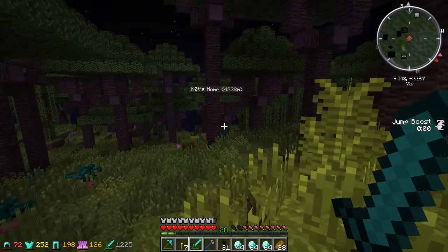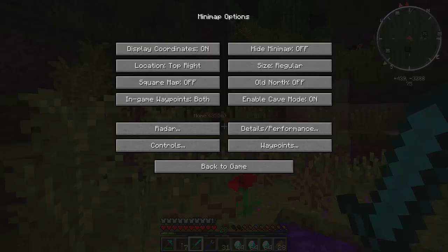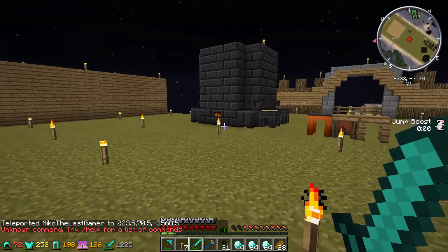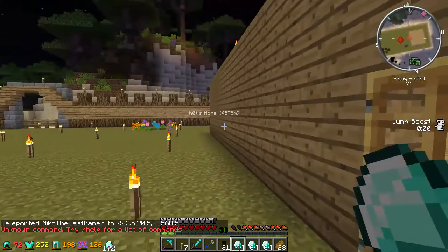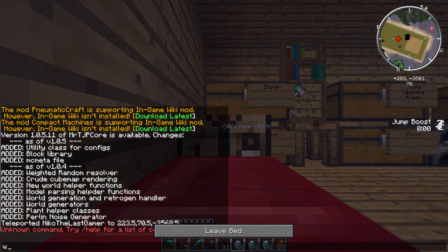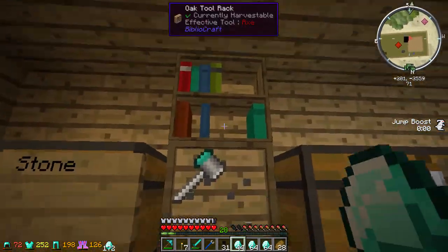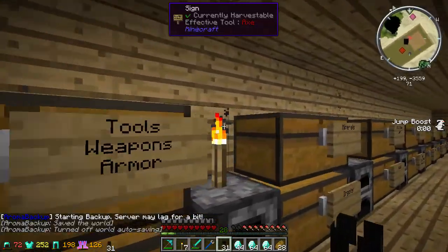It spawns me at this portal - it's not that far away but it's kind of annoying. Home - it's kind of far away though. Alright we're home. Night time, there's the portal. Let's go ahead and go to sleep really quickly. Now I already have a Thaumonomicon - let me see what's the name - yeah, Thaumonomicon, something like that.